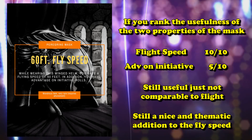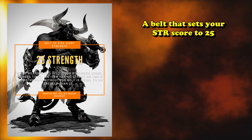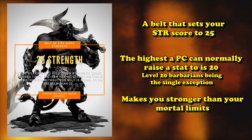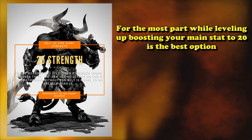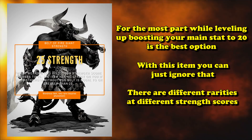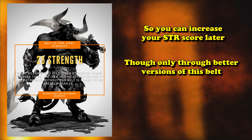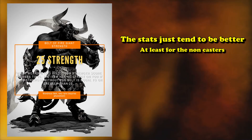At number 2 we have the Belt of Fire Giant Strength. This is a belt that simply sets your strength score to 25 while you're attuned to it. The maximum a character can get their strength score to normally, outside of capstone abilities, is 20. So having this item literally makes you stronger than your character can get on its own. There are other rarities of this belt as well, with the best legendary variant giving you 29 strength. It may not be as fancy as the Helm of Brilliance or the Staff of Power, but the pure stats of this belt are statistically better in most cases — you can't really beat just increasing your stat above its maximum.